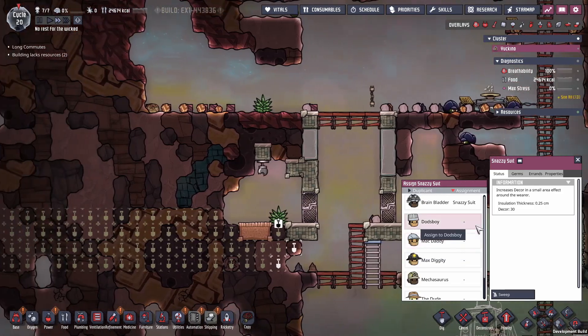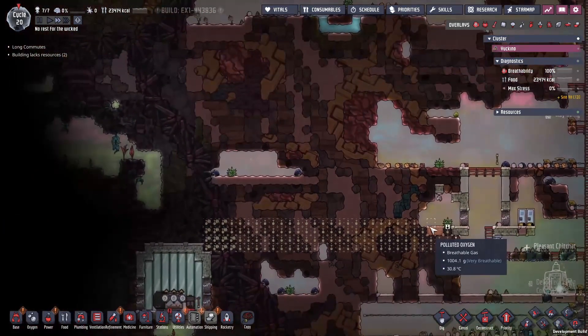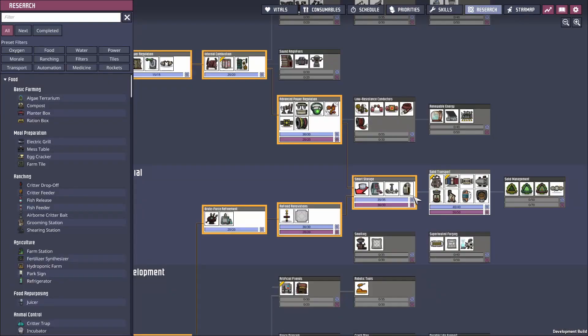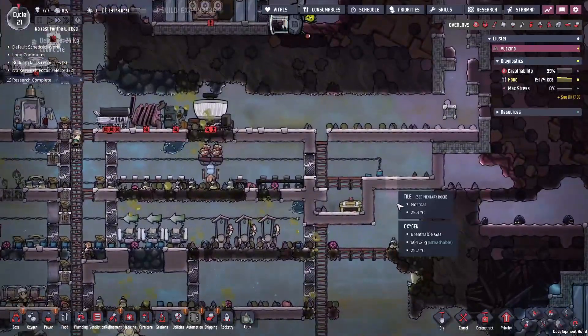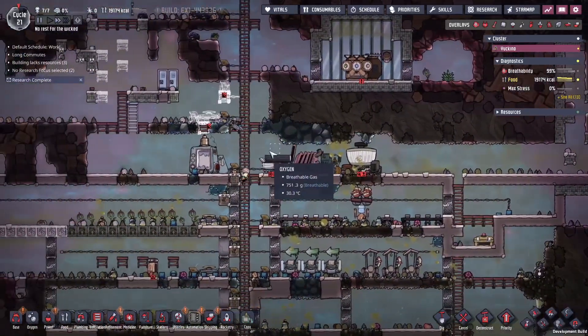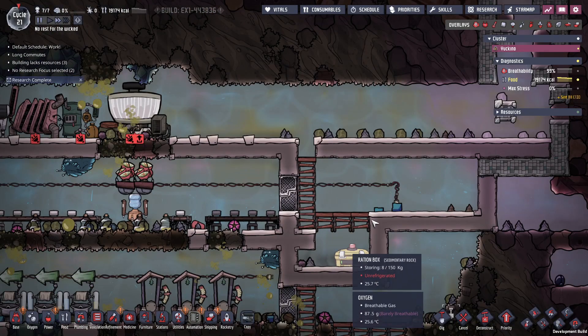Looks like we found a couple of snazzy suits — brain battered gets one, and max diggity gets the other because their name is just that cool. Our research is finally complete — all the way down to solid transport. This is kind of crazy because we have a mechatronics engineer, which means theoretically we should be able to build an infinite food storage solution right now on cycle 21. We haven't even gotten into power refrigeration or used a CO2 pit yet.